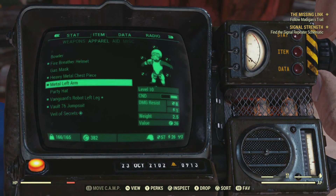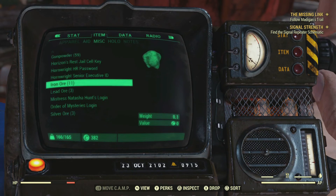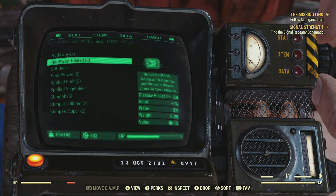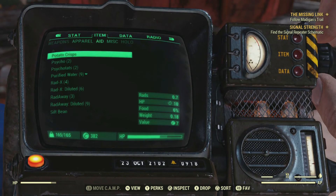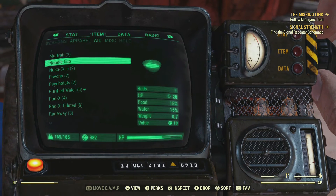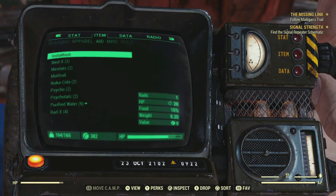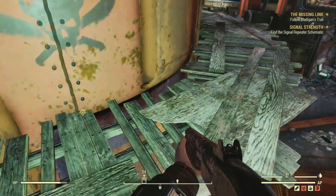Maybe I just need to be a bit better at resource managing. We're going to use a Rad-Away to get rid of that little bit of radiation, then we're going to have a drink and try to eat some things as well. We need to get that food up a little bit. Wait, what does the Mentats do? I should really be watching what I'm eating, man.